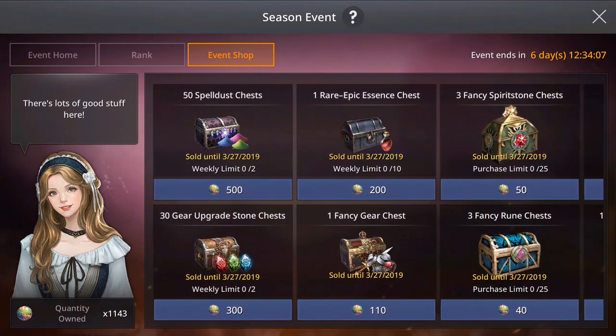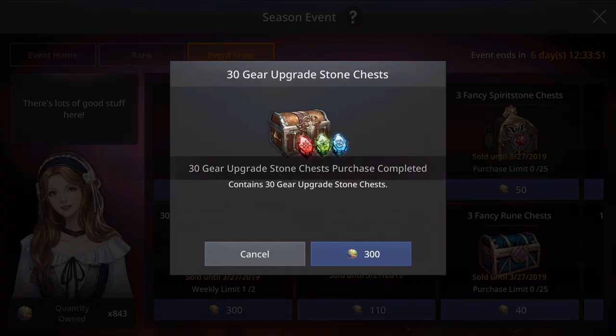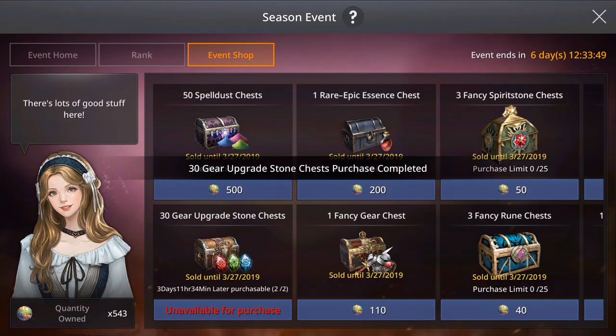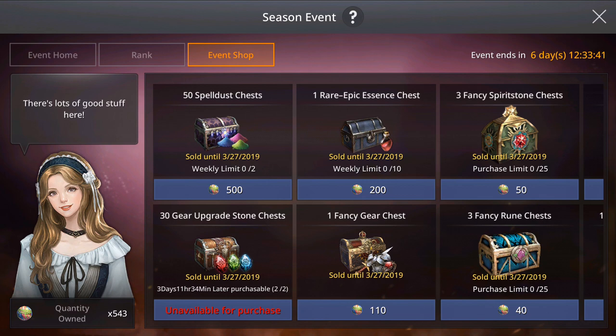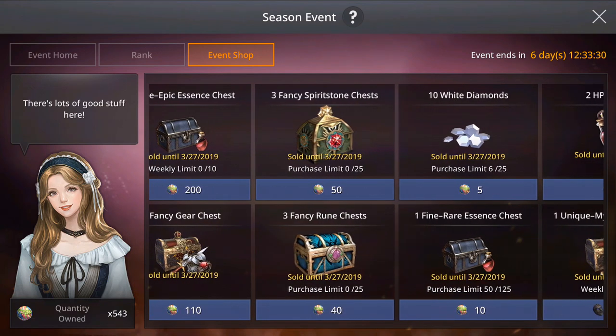Another important thing you should get is the 30 gear upgrade stones, because in order to upgrade your gear you need lots of upgrade stones. You can buy up to two of these, so 60 gear upgrade stones in total. Also, the spell dust chest - 50 coins each, you can buy two times, which means another 1000 event points spent on those.